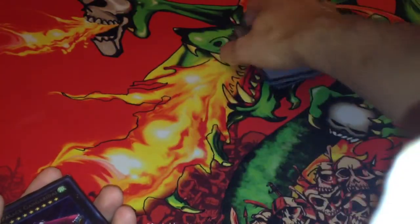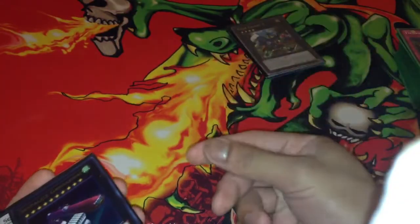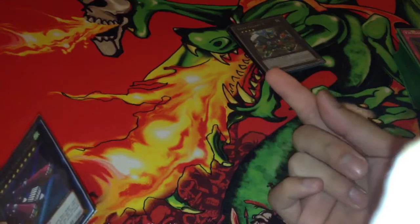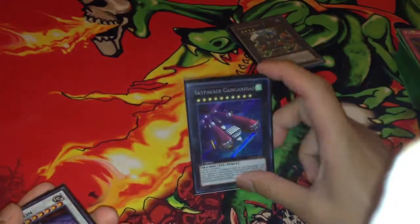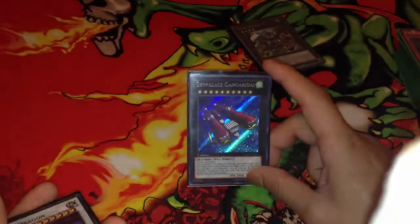Gear Gigant X — because they're all machine. I know they gain level, but most of the time you can tribute the tokens to adjust their levels to become 4. And I play one Rank 10 because it's easy to go to a Rank 10. I was playing Gustav Max and it's really amazing — I can't say anything bad about Gustav Max. But right now I'm just testing out Sky Palace Gangari Dai, because it's a Wind that you can banish for Tempest after you use it.